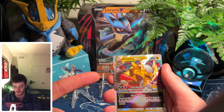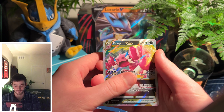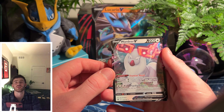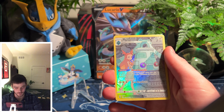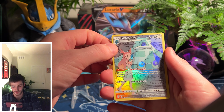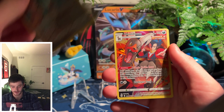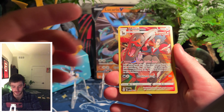In conclusion, our notable pulls are: a Giratina V Star from Lost Origin, a Drapion V Star also from Lost Origin, a Wyrdeer V from Astral Radiance, a Bronzong Trainer Gallery from Astral Radiance — steel-type trainer with a cool black-and-white sketch background — and a Houndoom Trainer Gallery from Brilliant Stars. There you have it!